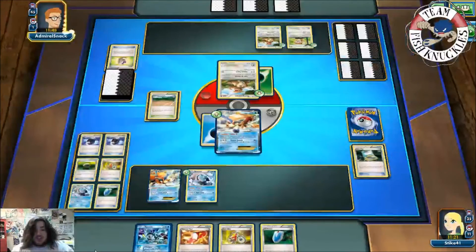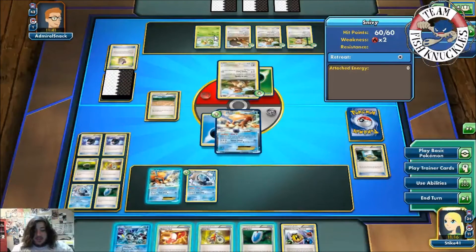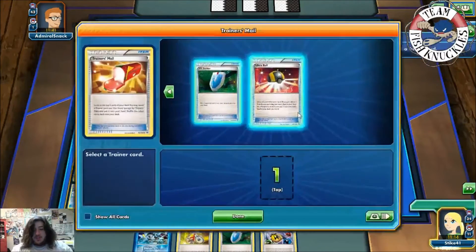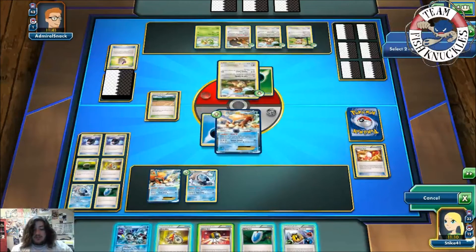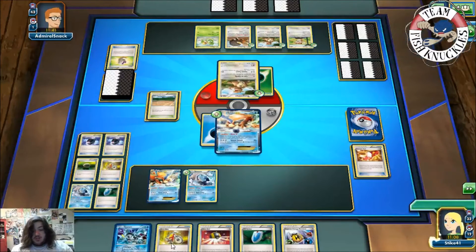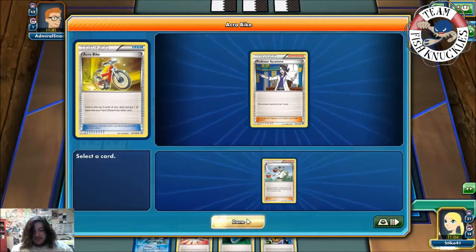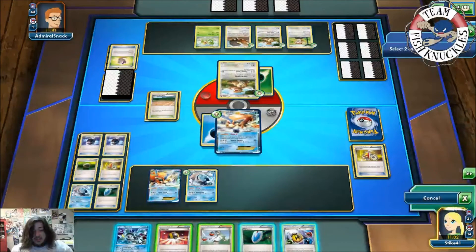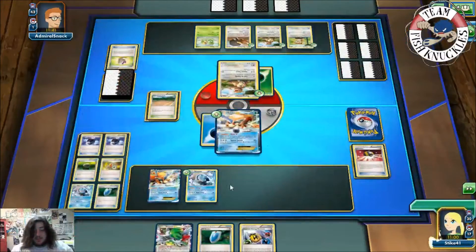I wonder what the Grass Pokemon in his deck are - is it something competitive, or just something for fun? Let's see what Admiral Snack here - they almost had a Crazy Game 1. I see a Bufala and a Snivy coming down. Neither one of those I'm really worried about. So here we'll grab an Ultra Ball, we'll Acrobike, we'll grab the N - it really doesn't matter, we're going to discard both the N and the Kiram, we really don't need the Kiram. Here we'll Shaybay, try to set up, put the Shaman down.